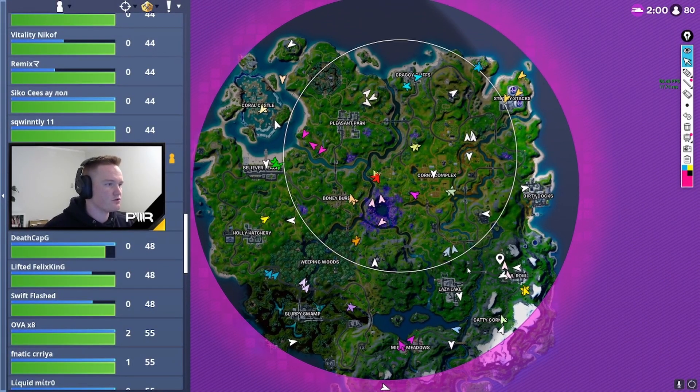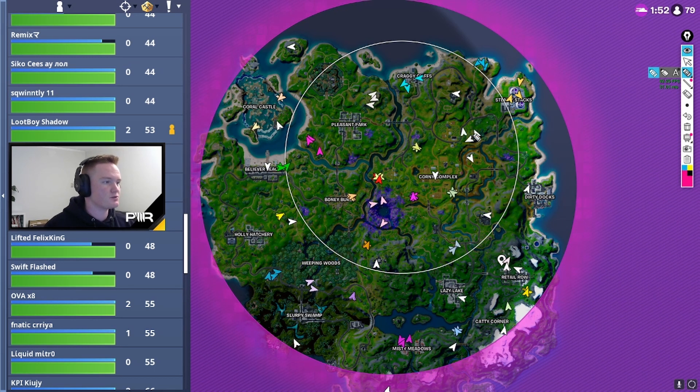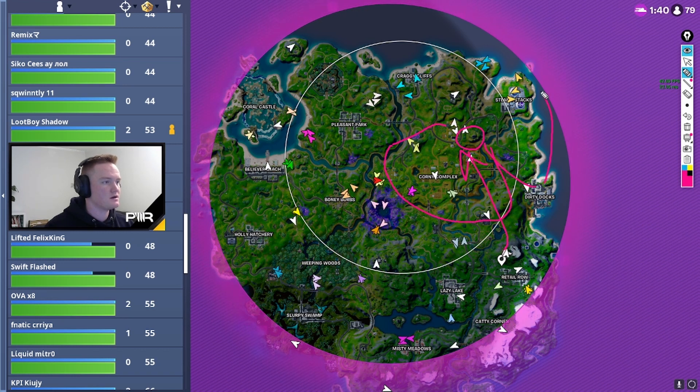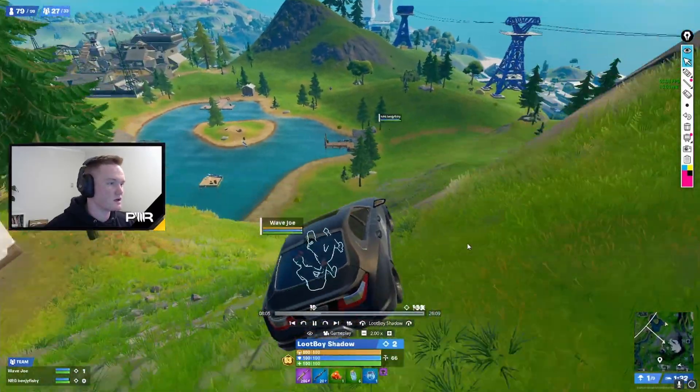As we saw before, it's a north pulling zone. If I'm them, I now don't have to worry about getting surge. But if I didn't have to worry about surge, I would immediately hook to that spire, sit on top of it, and basically control all of the sight lines around here. You get so much visibility with that spire, like you do at any other spire.